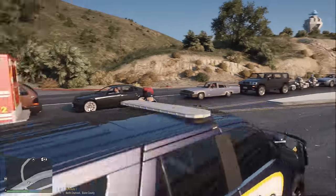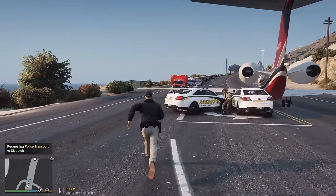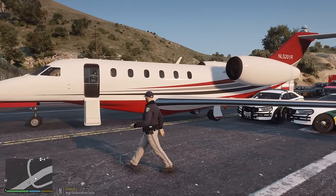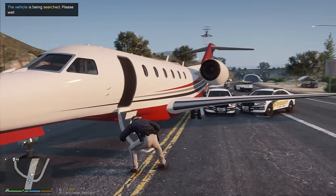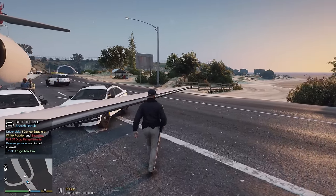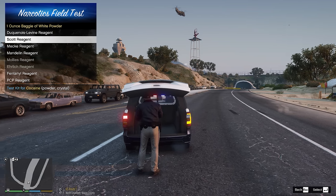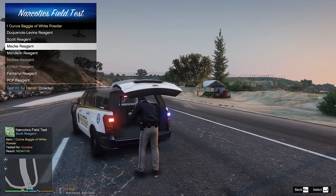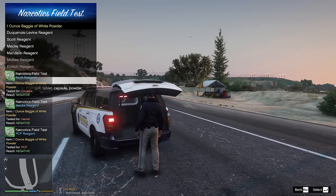Going to get him transported for his warrant. Now we're going to search the airplane - let's definitely try that. Found a backpack full of drug paraphernalia and an ounce baggie of white powder. He had all the paraphernalia so he'll get a charge on that. Testing the white powder - negative for cocaine, negative for heroin. Going to keep trying - might be PCP, could be in powder form. Maybe it's going to Kyle Parico, who knows. Trying fentanyl with the Mandelin reagent - nope.